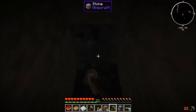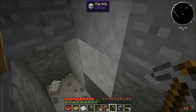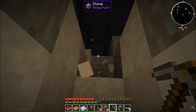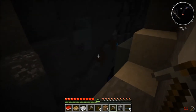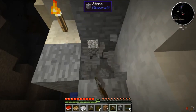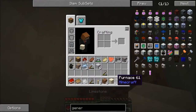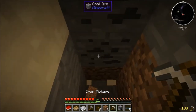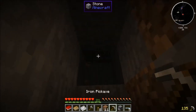There's a ravine to the left. Marble — I'll use this if I ever make a lab, which I most likely will. I don't see any goodies but let's get down there anyways. I'm going down, using the iron pickaxe.